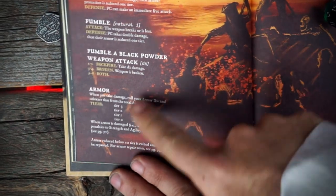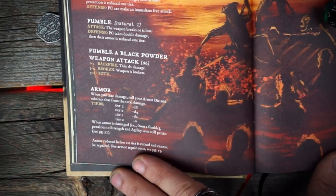An important note: armor does not deflect black powder weapons such as pistols and rifles. Also, you do not add your ability modifier to the damage — it's not d6 plus my two strength, it's just a flat d6 across the board.